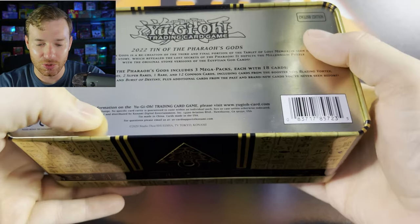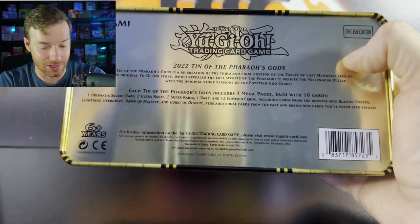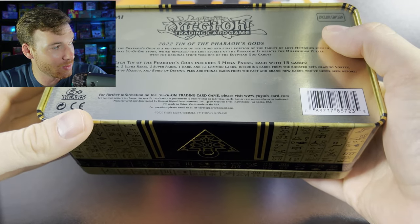What's going on guys and welcome back to the channel. Today we're going to be opening up a brand new Yu-Gi-Oh product. This is the 2022 10 of the Pharaoh Gods. As you can tell this one's already open and that's because I started opening it and realized we weren't recording.